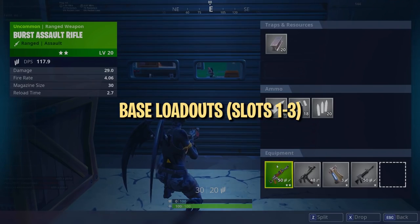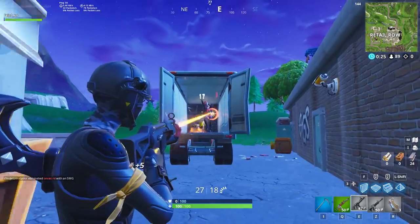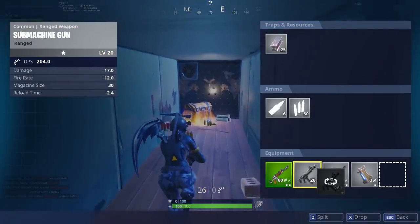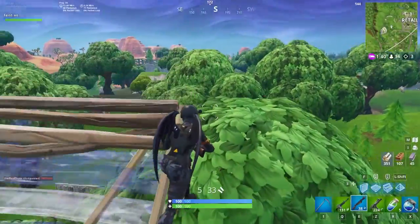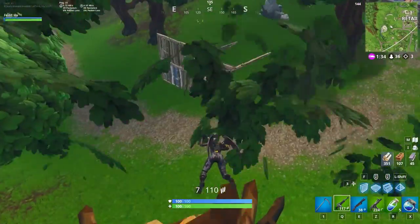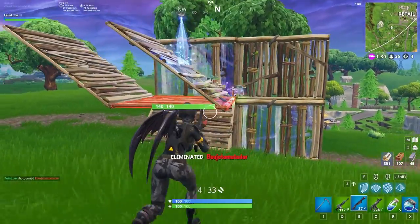After the initial landing phase and early skirmishes, you want to loot up and secure your base loadout — the bare minimum you want to find before leaving your landing spot. As the meta stands right now, the most commonly used base loadout includes an assault rifle, shotgun, and SMG. Assault rifles are unrivaled in terms of damage and mid-range accuracy, and the shotgun into SMG swap is widely considered one of the best combos for close quarter combat because of how much damage it can do in mere seconds.